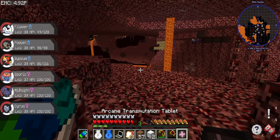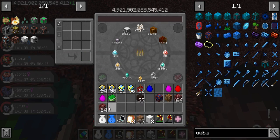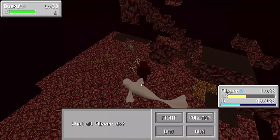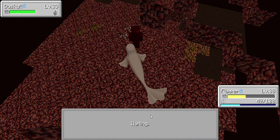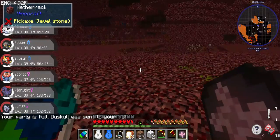I guess we should probably dump off some of this Nether Rack. A Duskull — come here! I actually kind of like Duskull, I think he's a cool Pokémon. As far as Ghost types are concerned, Banette is still probably my favorite. But Gengar's actually my favorite — he's just so overplayed.